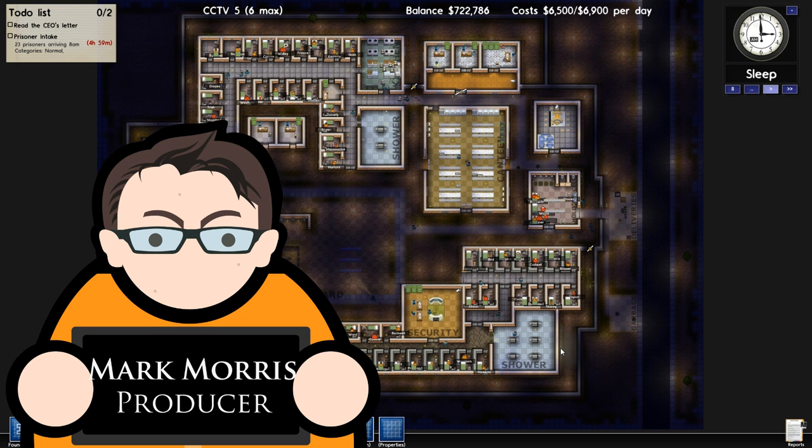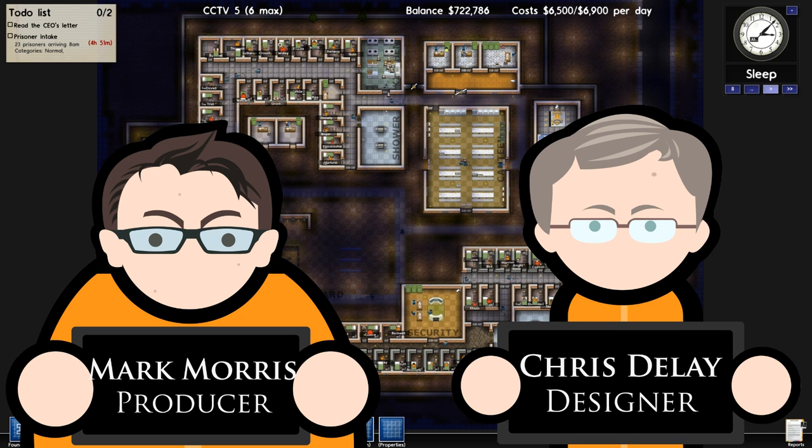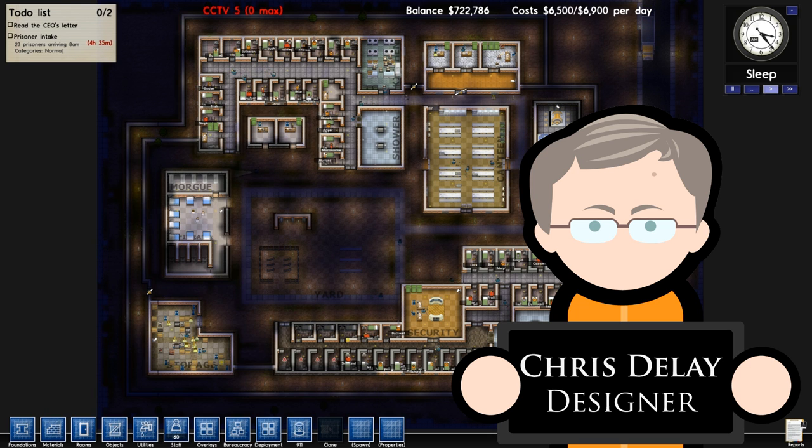Hello everybody, I am Mark, and I've got a little bit of a cold so I'll apologize in advance if I sound sniffly. And here's Chris - say hello Chris. Hello. This is the alpha 6 video for Prison Architect coming at you in January. We just managed to get it out in January - we know there's been a little bit of a delay but Christmas came along and Chris actually had a bit of a holiday this year, which is unusual for him. Exciting times!